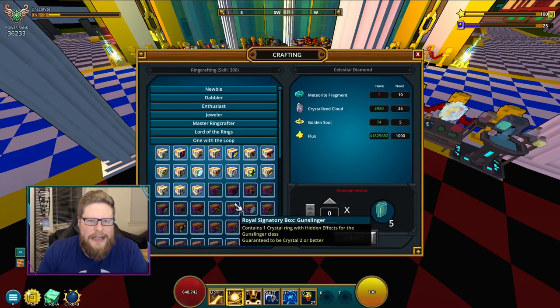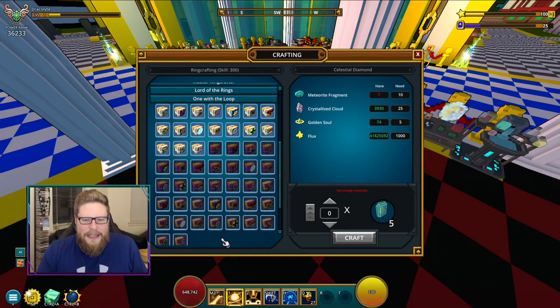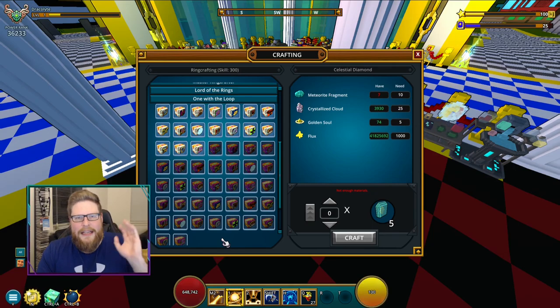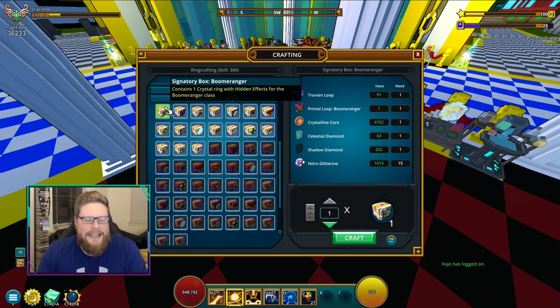Now you are at 300 ring crafting — the Paragon level, I would say. We are into the crystal rings. I'm not going to go into very much detail about what they are stats-wise; I have a separate video for that and I will link it in the description so you guys can check it out if you want to know about the stats on the different ones and how they work. Each ring here is basically one per class — so before it was just random, but now they are specific to the class. You're going to start out with the tier one, or crystal one rings.